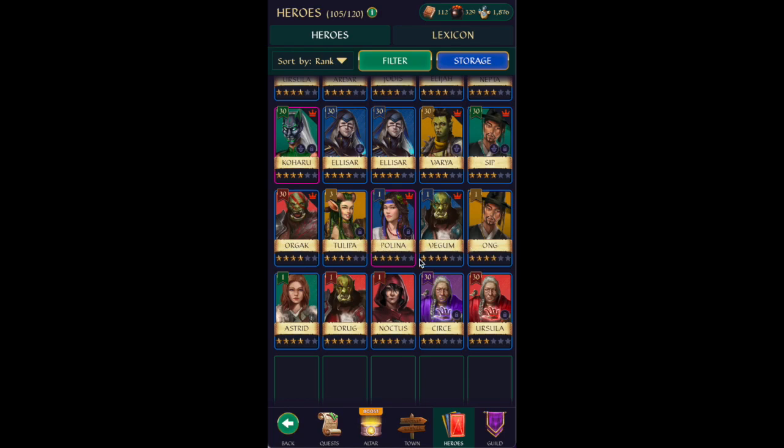Now let's look at the four-ones I already have: Tulipa, Polina, Vegum-On, Astrid, Torog, and Noctis — and we stop there. These are the four-ones I want to make into 4-40s. I like to get the 4-40s out of the way early because they take a lot of time, and it feels like I've done most of the work up front. If I level them in campaign until around level 35, I then have a bunch of days to work them up to level 40 in the training camps.